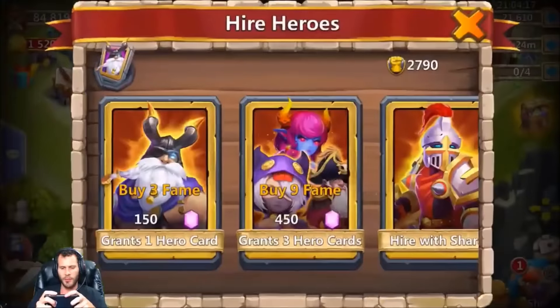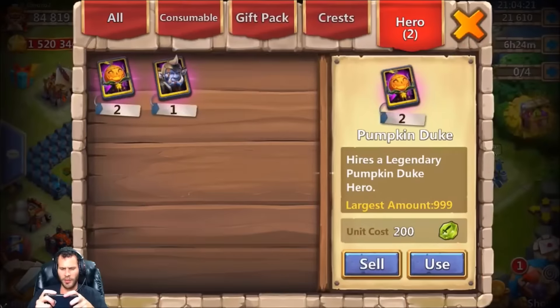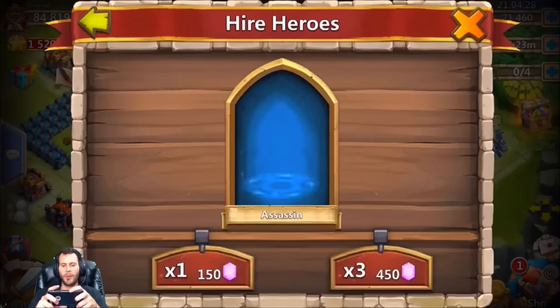Let's get right into it and start the roll. I'm not going to waste any time — let me go ahead and check the warehouse real quick to make sure we have enough room. As for heroes, he has two PDs and one Orcs Bane, so we need dupes of all kinds of good stuff.